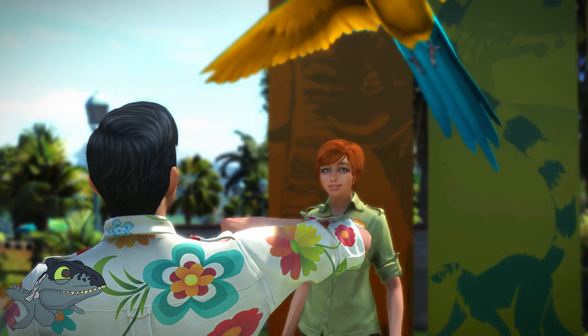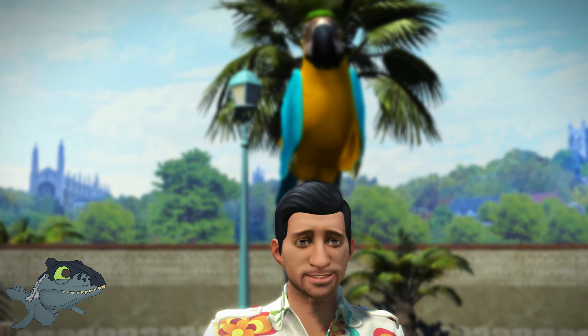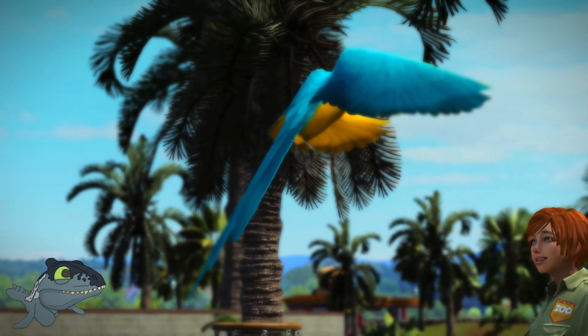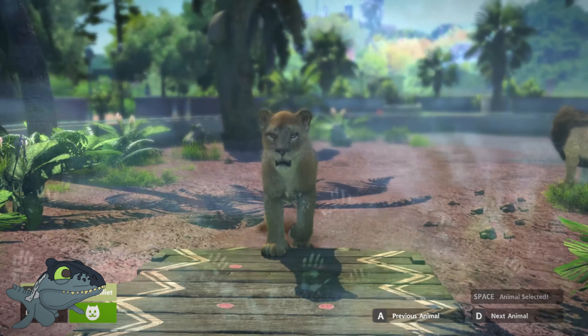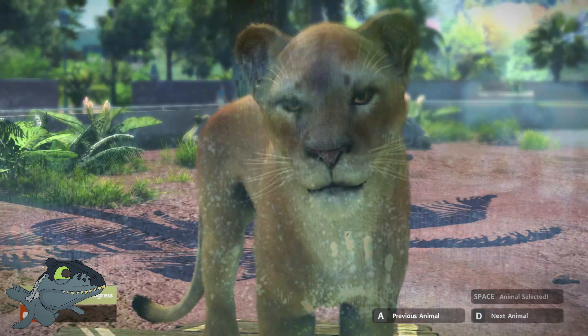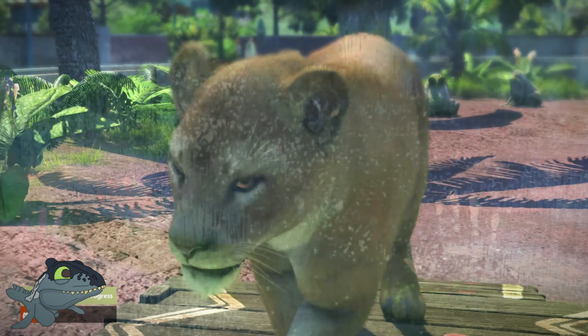There are also more interactive spots you can place down around your zoo, like this macaw meet-and-greet, where instead of landing on your arm it cheekily lands on your head instead. Really cute, really funny — that's something I enjoyed.